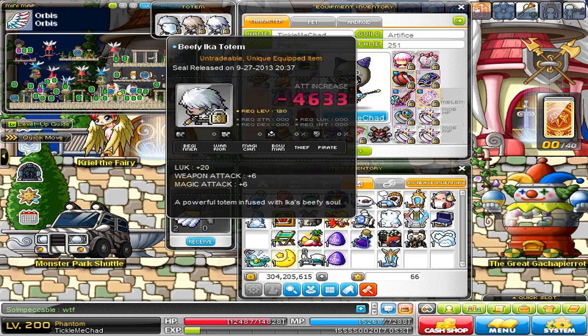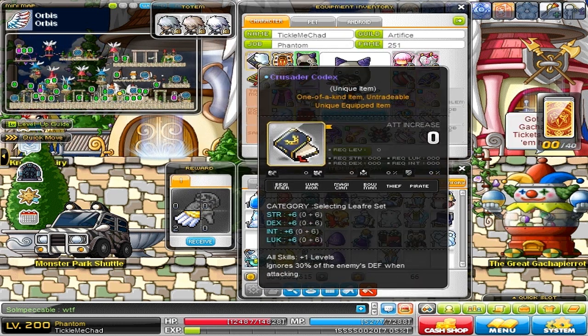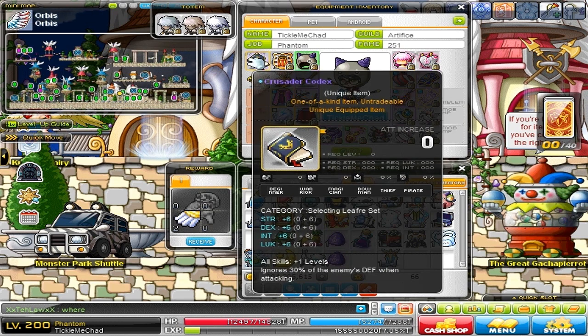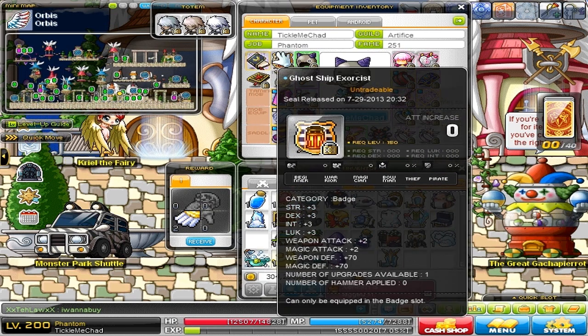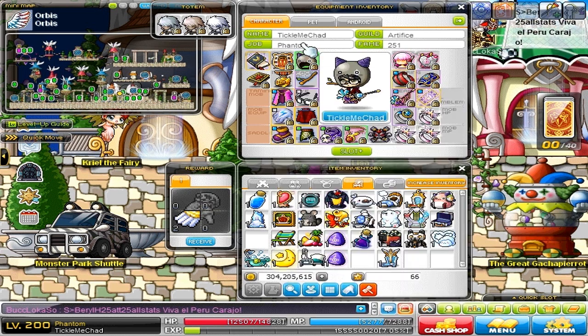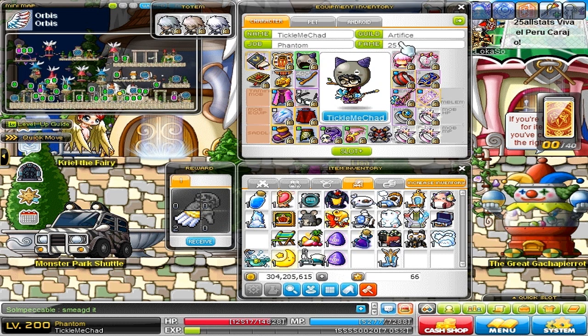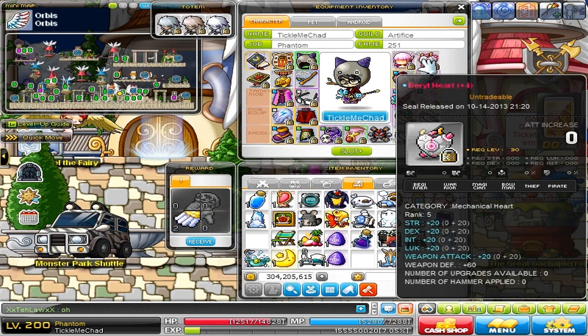Let's move on to my equips. First, my totems: 20 luck, 6 attack, 4 luck, 8 luck, 1 attack. Crusader Codex: 6 all stats, all skill levels plus one, and ignores 30% of enemy defense — I changed the set effect, currently using the Leaf Reset. My Ghost Exorcist Badge: 3 all stats, 2 attack. My hat: 11 attack and 9% luck.